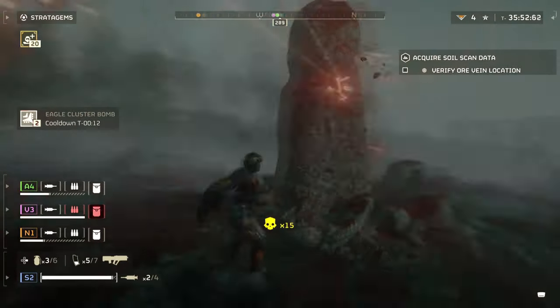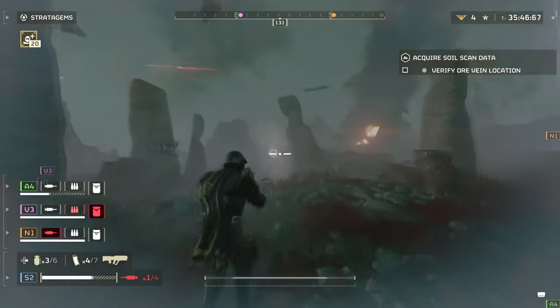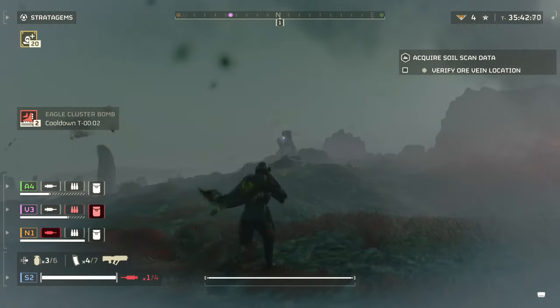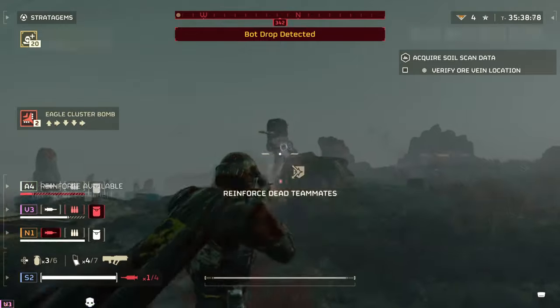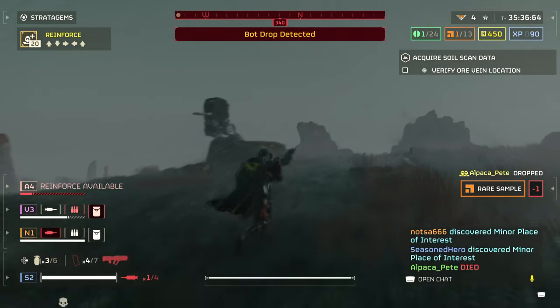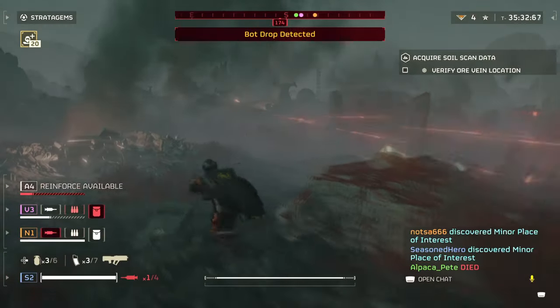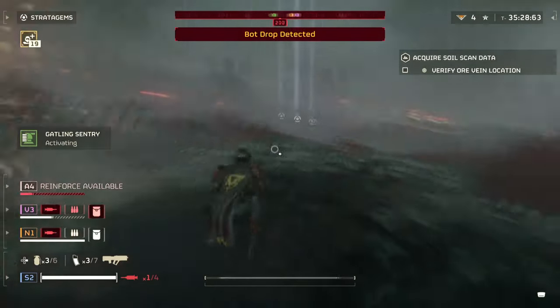The Gatling Sentry is also handy for drawing heat away from you when you need to make a run for it, as enemies tend to prioritise it over engaging you. The thing about turrets though is that they aren't smart enough to know if there's a Helldiver between them and the enemy they're shooting at. So if you get in the turret's way, or if an enemy is chasing you and the turret spots it, it's going to cut both you and the enemy down. So, like all stratagems, just be careful.